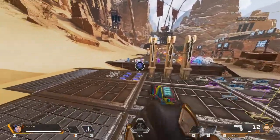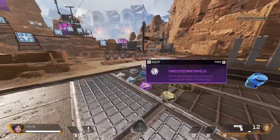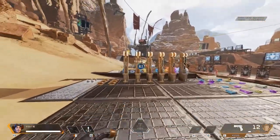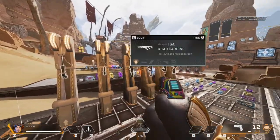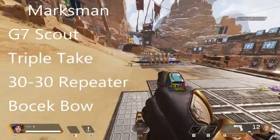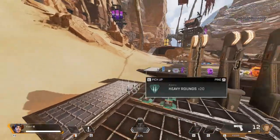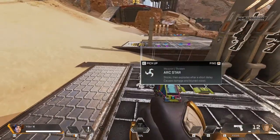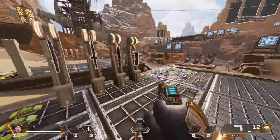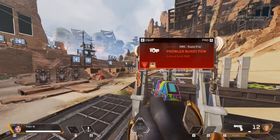They moved the firing range around a little bit. You just saw the snipers — the ammo, all the attachments on every platform, your heals, your shields, all that good stuff. Over here you have your assault weapons. I believe the scout is now a marksman. And then here you have your heavy guns with the heavy ammo. If you're not sure which guns are where, the ammos for the guns are right next to them, along with the grenades, thermite, and arc stars.